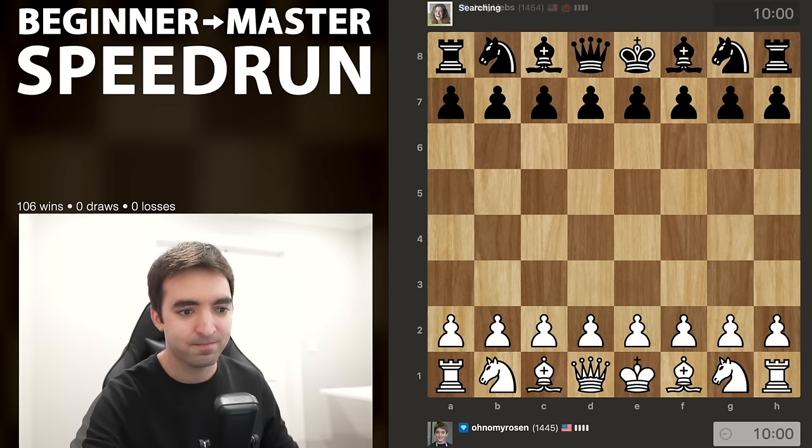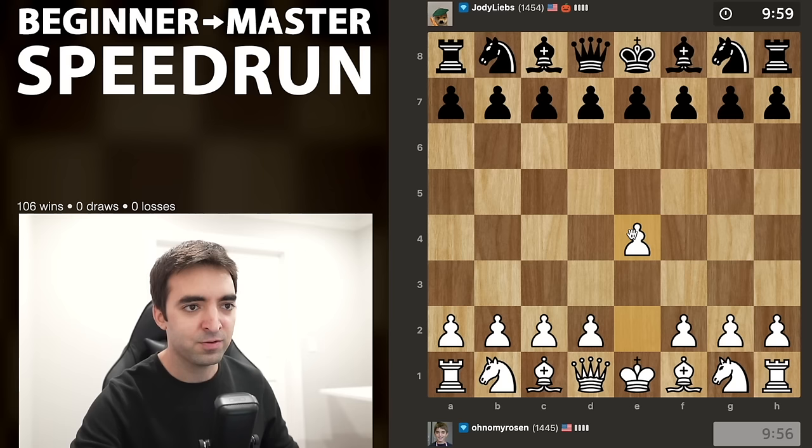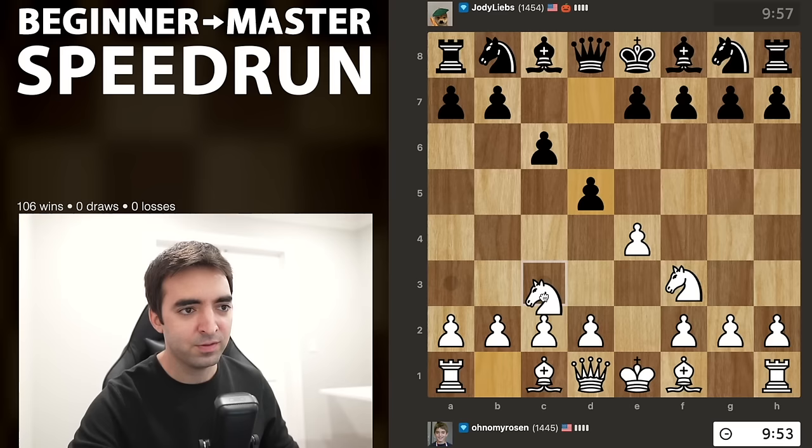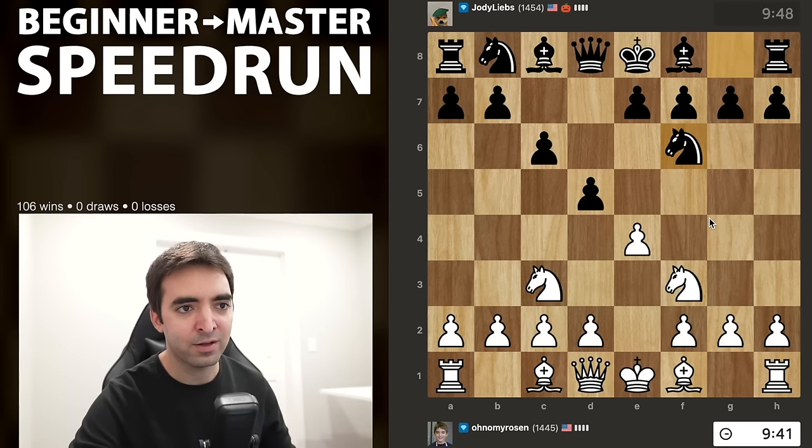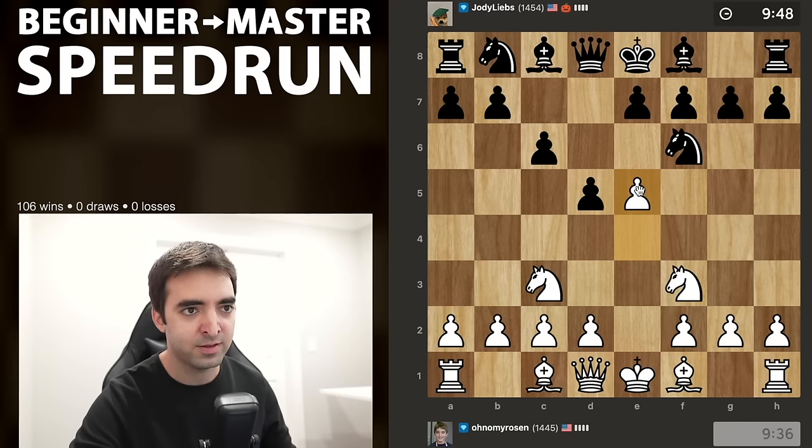First opponent playing Jody Leaps. I'll start with the usual 1.e4. We have a Caro-Kann, so I'll go for the Two Knights Attack. I've played this a few times in recent episodes. There are a lot of moves that black could have played there, but Nf6 is definitely a playable move - it's not the most common. Usually black will play bishop g4 or take. But with Nf6, this does give me the chance to expand and attack the knight.